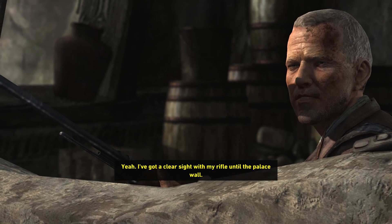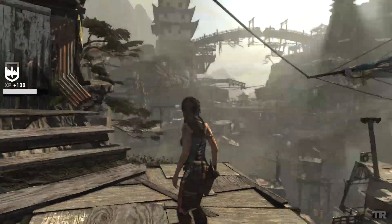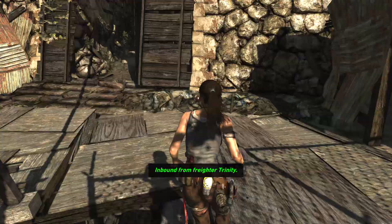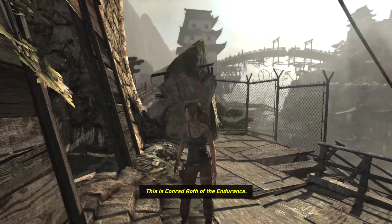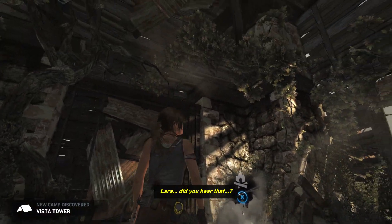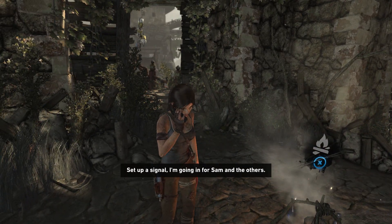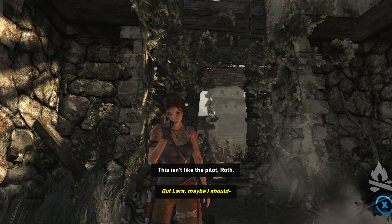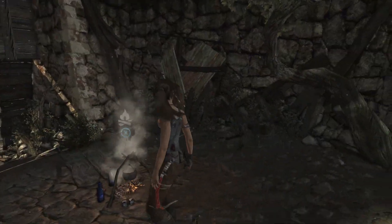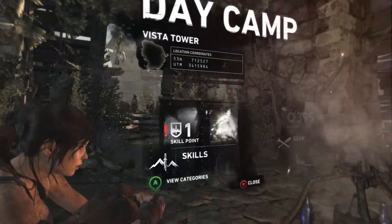I've got a clear sight with my rifle until the palace wall. All right, we've got some backup — rescue chopper in 888 RC responding to SOS, inbound from Greater Trinity. This is Conrad Roth of the Endurance, do you copy? Lara, did you hear that? A rescue helicopter is inbound! Set up a signal — I'm going in for Sam and the others. I'll get them out. Well, you'll have to excuse me if my faith in rescue videos is somewhat diminished, because the last one didn't work out so great.